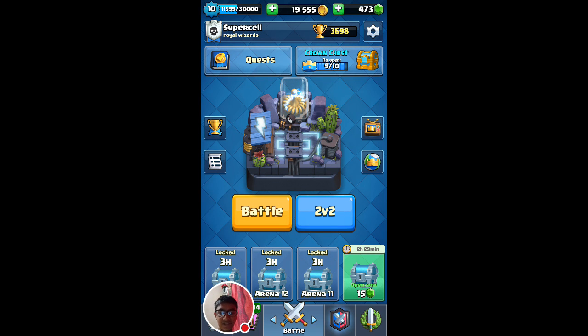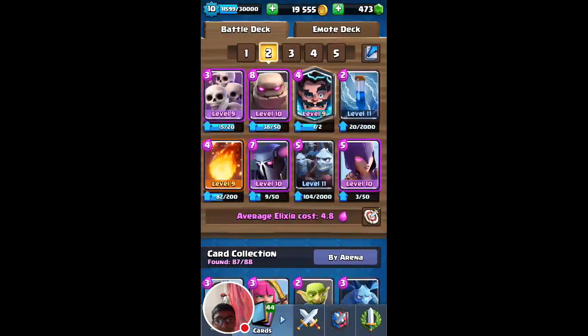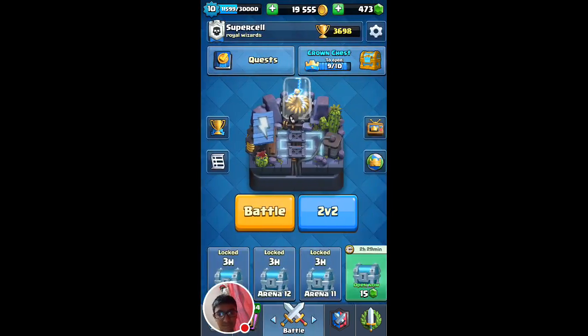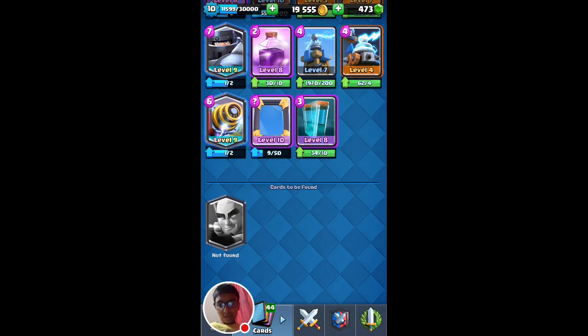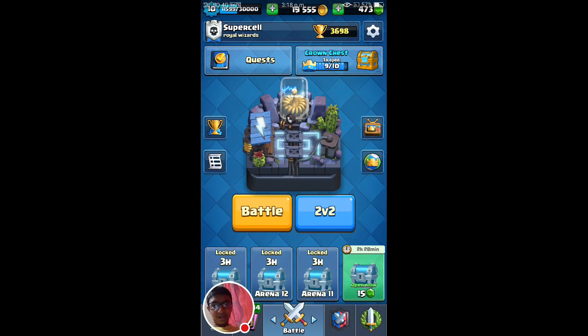If you don't play yet, start playing because there are very new updates like War Day, new challenges, and there's a shop where you can buy some things — some free stuff too. Friends, I have only one card left: the Magical Archer. I hope I find that as early as possible. And friends, this is my clan Royal Wizards — please join it if you like me. Thank you friends, and bye!